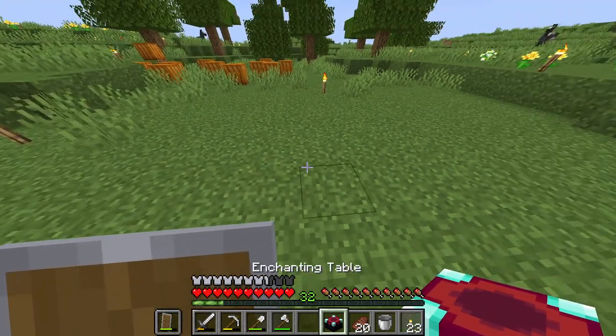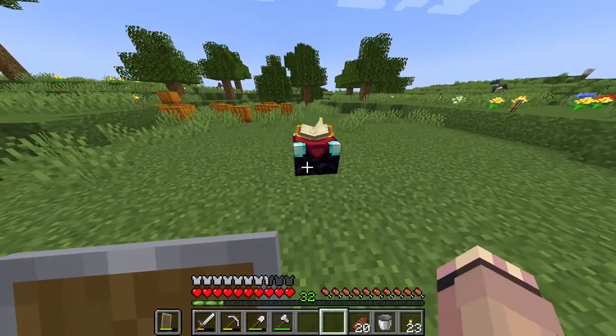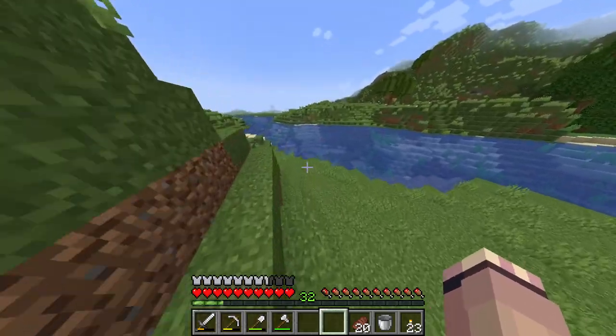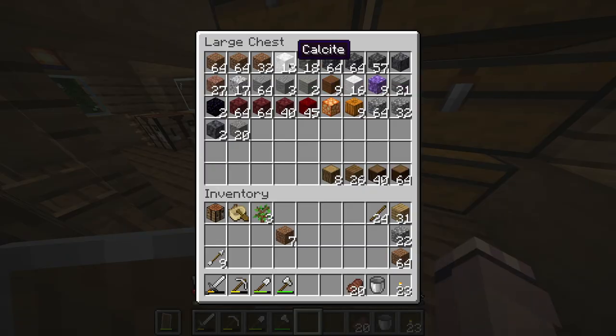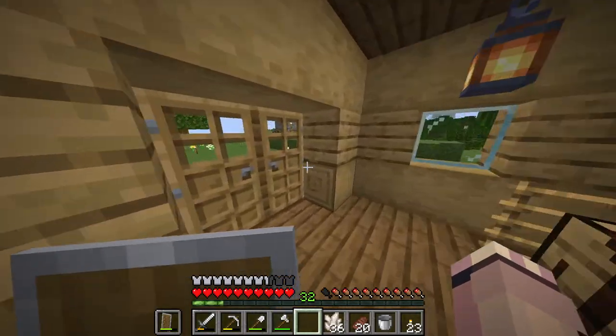So here we go. Let me place down this enchantment table — it is going to go right about here. And now I just need to put down all the bookshelves around it. And before I forget, let me just go place down the sugarcane so that it continues growing.